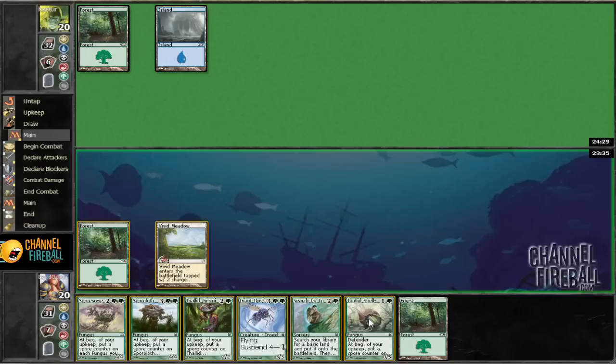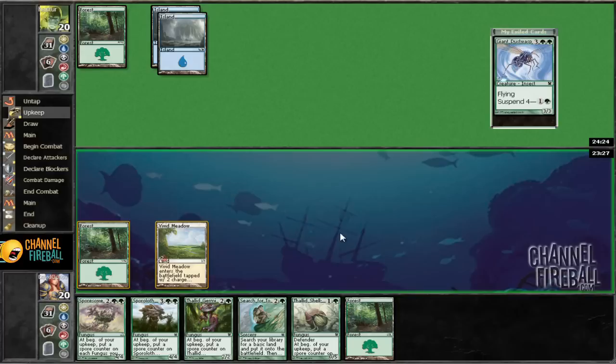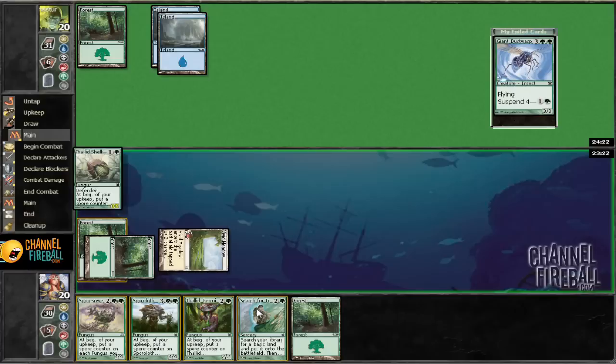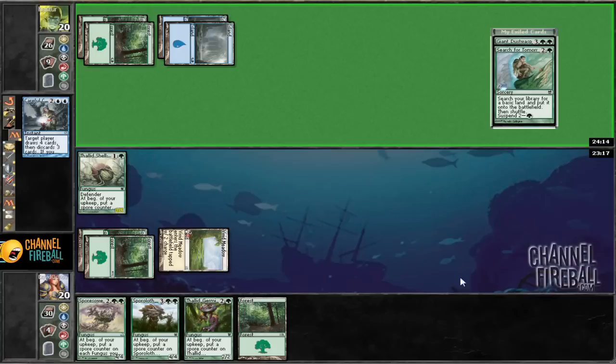I'm going to go ahead and suspend the Dust Wasp. Then next turn we can play Search and suspend, or suspend Search and then play Thalid Shell Dweller. We got nothing from the opponent, so we'll cast that guy and suspend this guy, and ship the turn. Then we can play Spore Sower into Spore Loth into Thalid Germinator, and then we'll have all sorts of cool stuff.